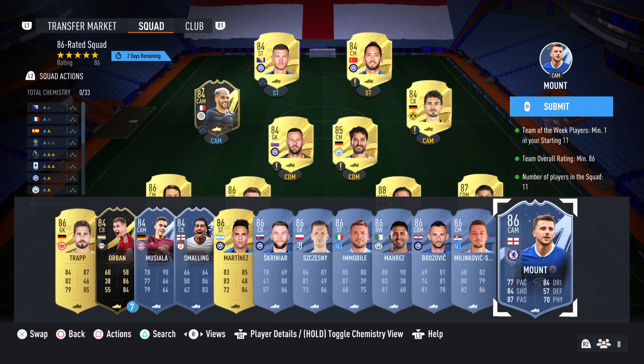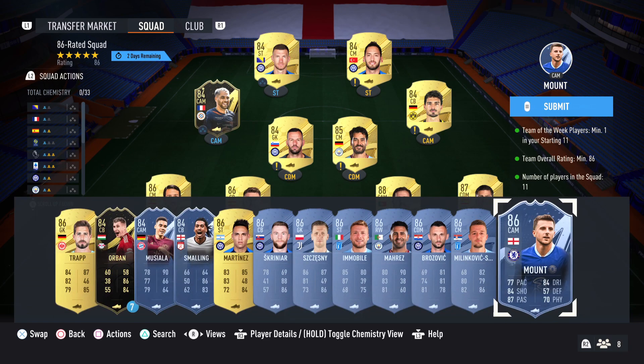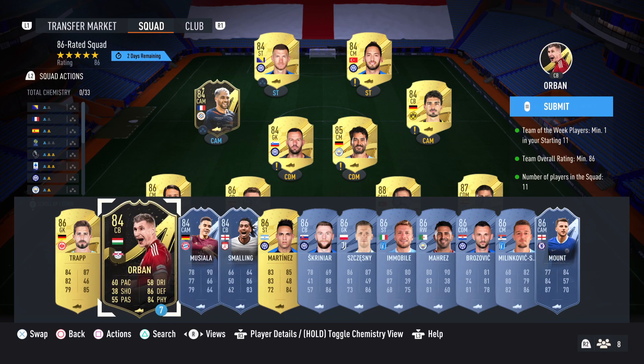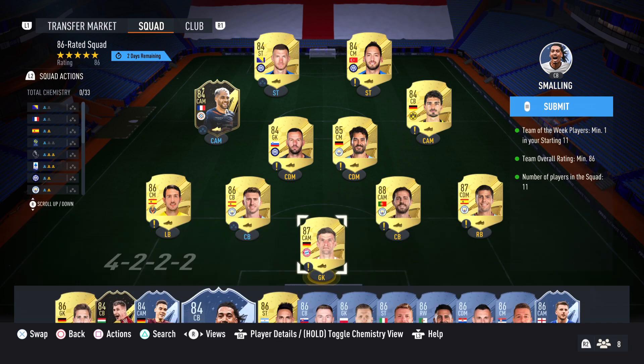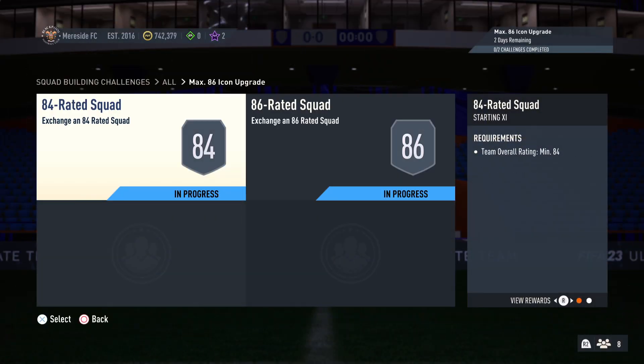The cheapest 86 Team of the Week is Mason Mount, but you might as well just stick an 84 in, because discard price — you're talking at least 20-30k for Mount. The lowest priced 84 Team of the Week options are these three. So Footbinoz has it coming in at 190k, this method is about 118k — we'll call it 120k. Add the other squad and that makes about 140k total.